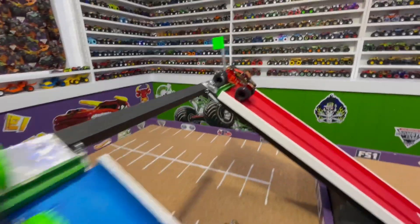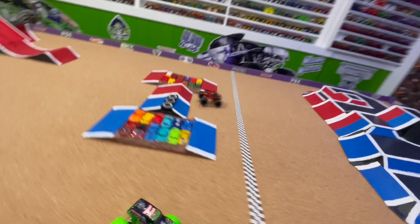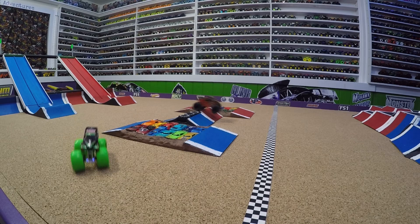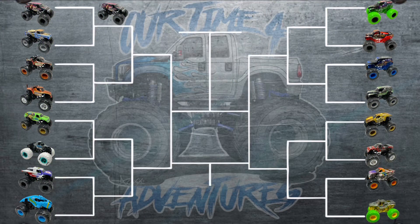For this race we have Nitro Neon Grave Digger taking on Captain's Curse. And they're off down the ramp — Grave Digger completely turns right, Captain's Curse up over the center obstacle for the win. In slow-mo: Grave Digger just gets to the ramp and completely turns right, lands and keeps going, misses the crushed cars and is eliminated. Captain's Curse already takes the win. Defending champion Series 2 took race one, but Captain's Curse takes race two for Series 4.